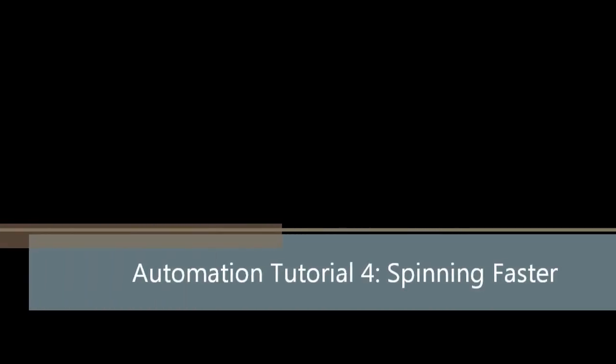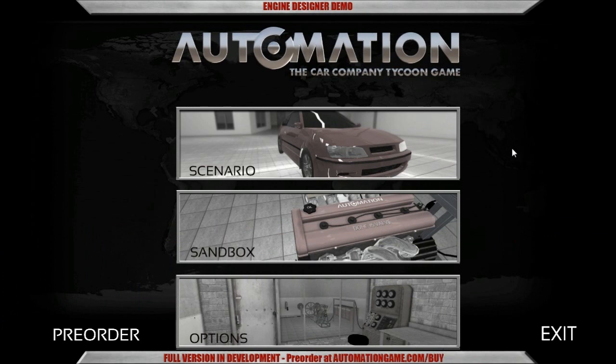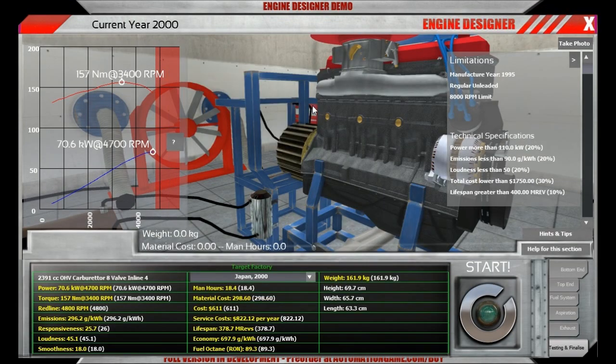Hey guys, this is Kirob speaking. Today I'm going to show you the fourth tutorial mission of the upcoming demo release of Automation. The fourth tutorial mission is called Spinning Faster and it is about taking a very old engine and turning it into a modern sports car engine — modern in the case of it being 1995.